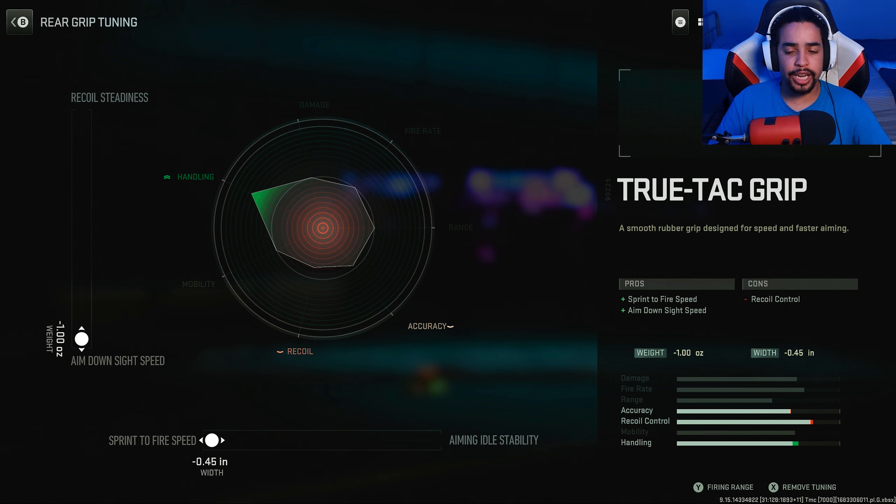For the True Tac Grip tunings I went towards ADS and sprint-to-fire — ADS to aim down faster, sprint-to-fire to aim down faster from a sprint. You always want a fast weapon. Whatever weapon aims down faster is going to win, most definitely with a submachine gun, because they're built for close range and speed. That's why you want to build towards it.